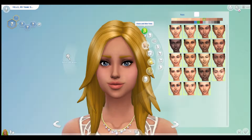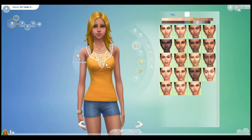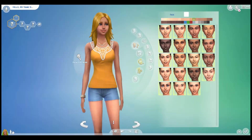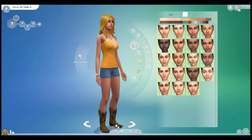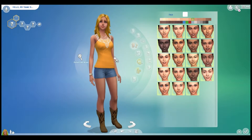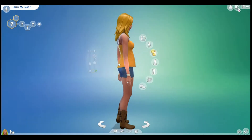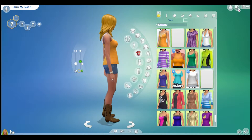The next thing was body shape, which 55.2% said thick. So we'll make a thicker sim — we don't need her to be taller, we'll just make her thick.